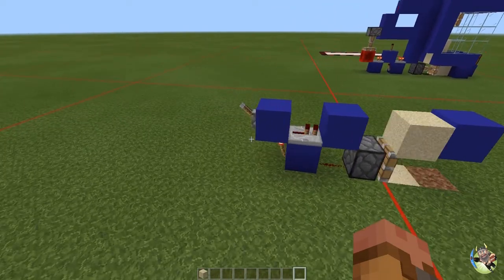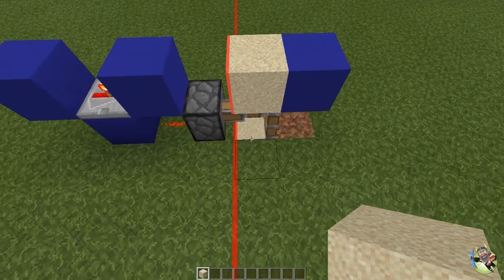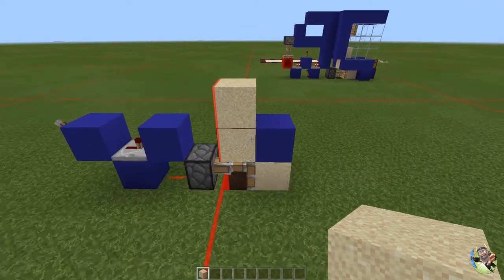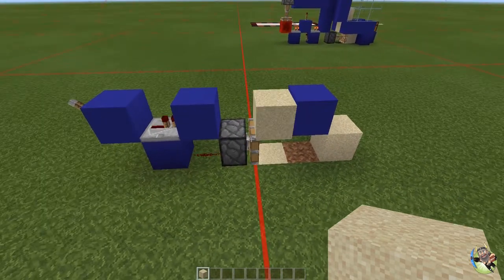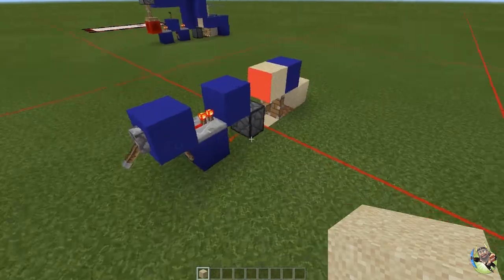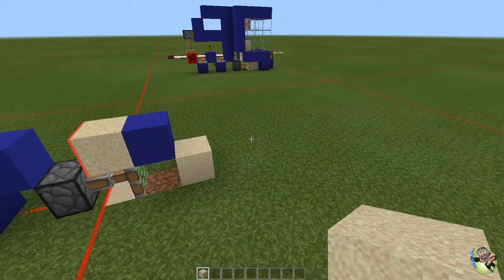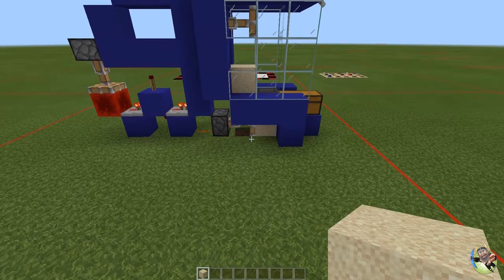You might think it's a fluke, place some more sand and try again — and it'll break again. Every time it'll break if that piston goes over the chunk border. So you need to really think about where you're placing any of these zero tick farms that use this mechanic. When you build it into your world, make sure that the extended piston doesn't go across a chunk border.